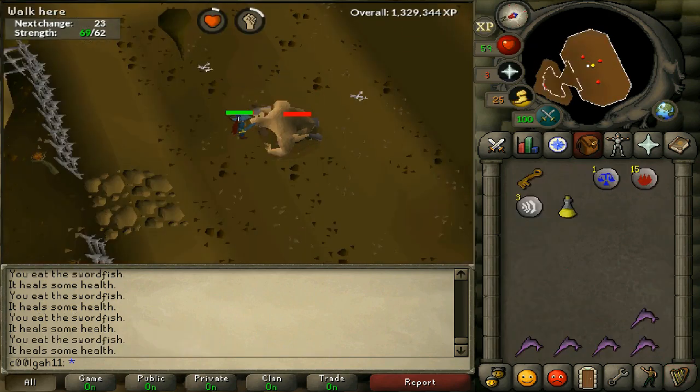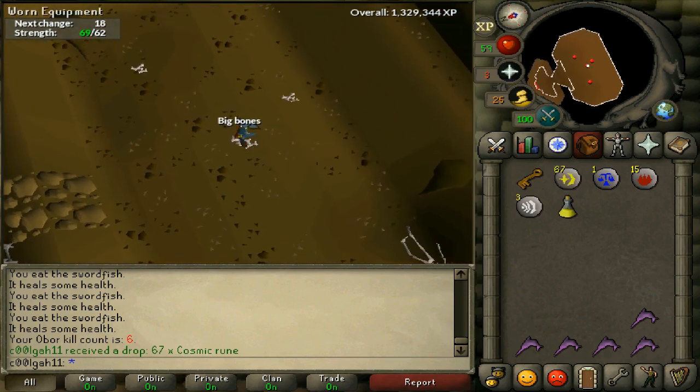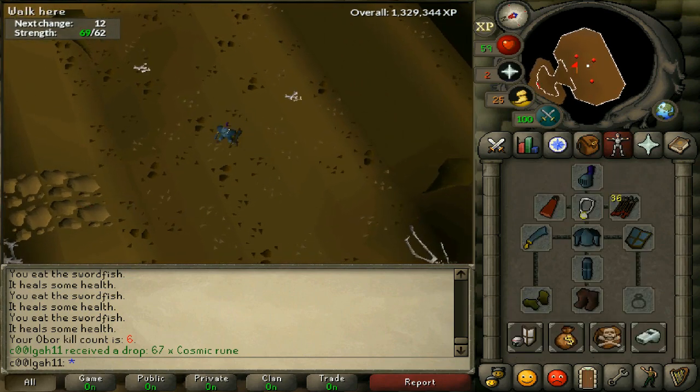Another kill we got 67 cosmic runes — that's one of the worst drops you can get, and it's still like 8 or 9k, so not bad.